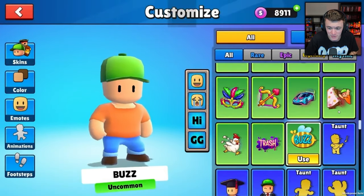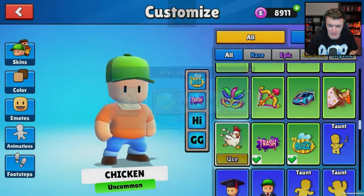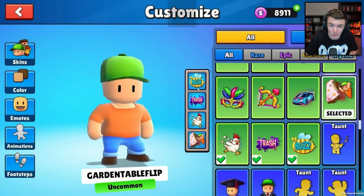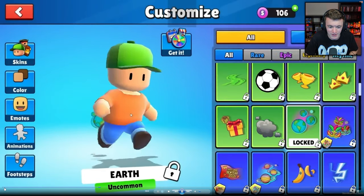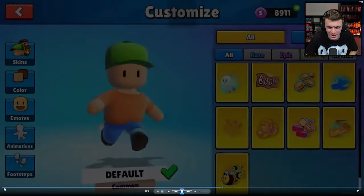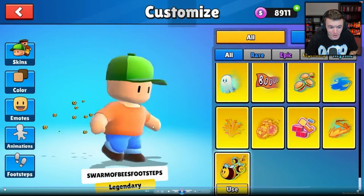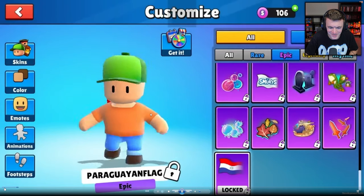We also have some new emotes: we have Chicken, we have Trash, we have Buzz, and then we have Garden Table Flip. Pretty cool. We also have some new footsteps — we have Paraguay Flag, we have Earth — I like the Earth, that's cool. And we've got Swarm of Bees footsteps — it's like a bunch of bees following you, I kind of like that, that's pretty cool.